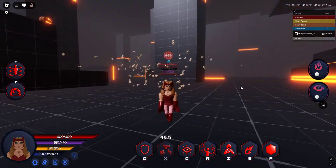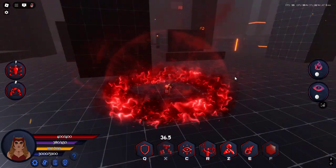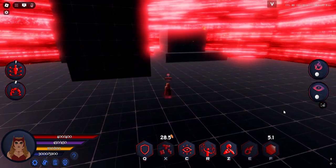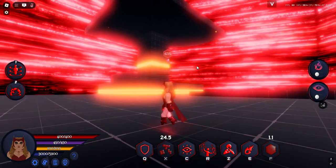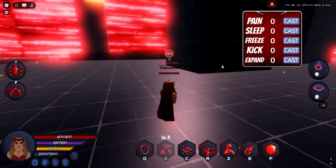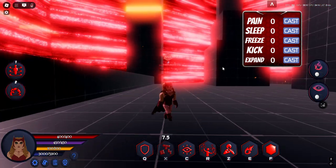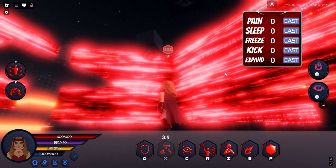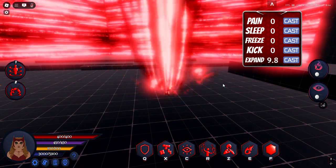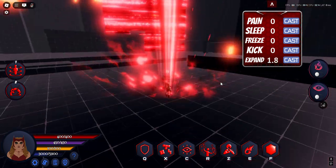Last ability for Fortune Teller is her hex — this is what it looks like. Once you summon the hex you can put it down. It basically makes everyone inside unable to use abilities. You have sub-options: first there's pain, which drops everyone in it. Then there's expand, which increases the size of the hex zone — and now it's huge.